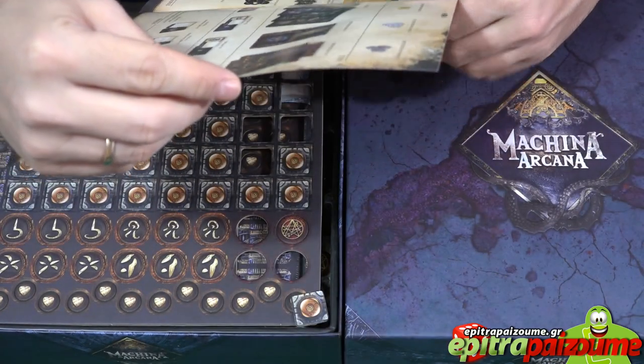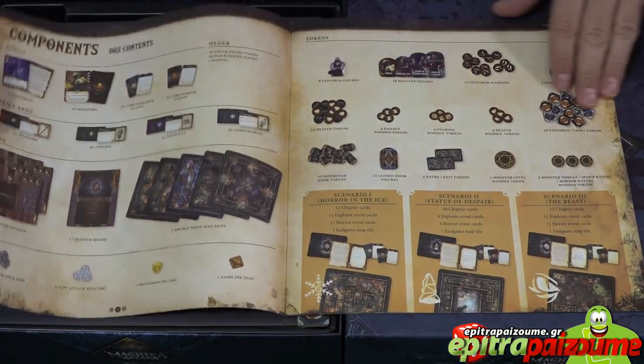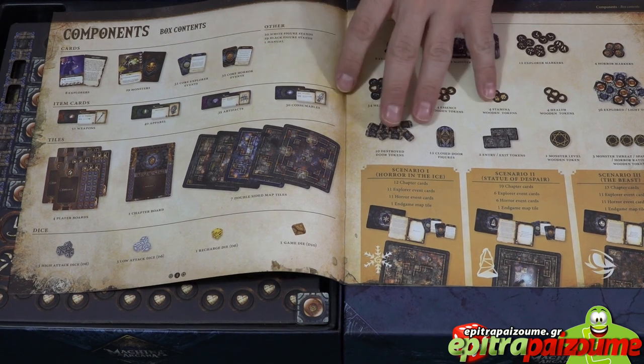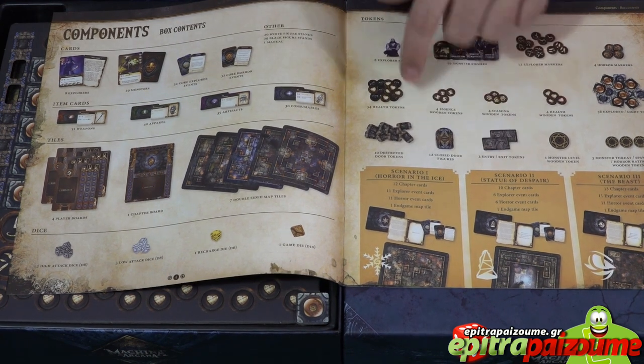There's the apparel, the artifacts, and the consumables — lots of things and gear we can use in our fight against evil. Compared to other games, this game has standees. I'm not a huge fan of standees, but in this game...